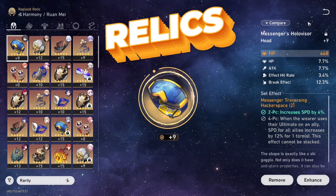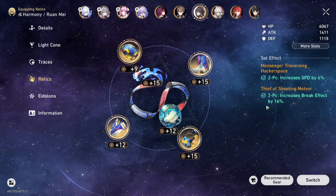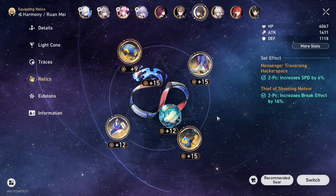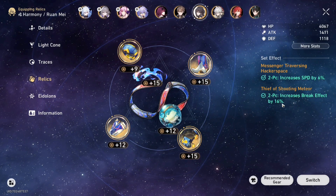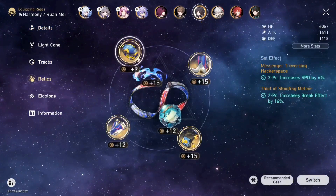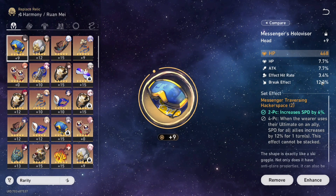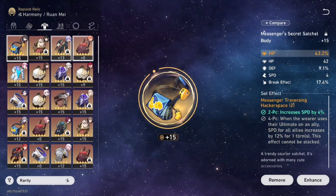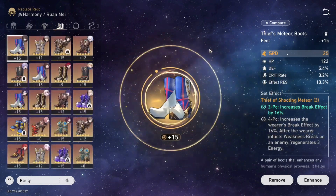In the relic section, the best relic set is probably two-piece Space Sealing Station and two-piece Thief of Shooting Meteor. The two-piece speed set gives 6% speed, and the two-piece break effect set increases break effect — since Ruan Mei scales off break effect, try to get as much break effect as possible. On the body piece, you need HP.